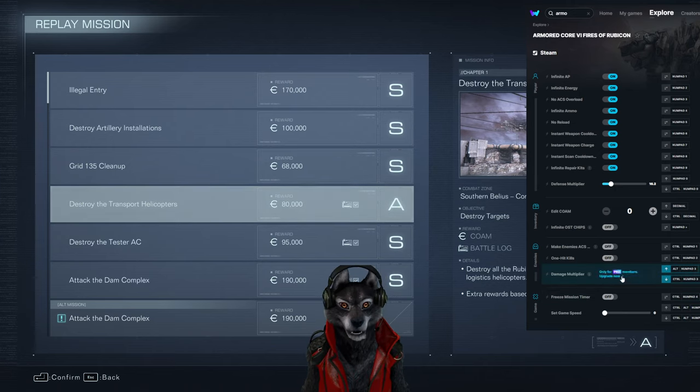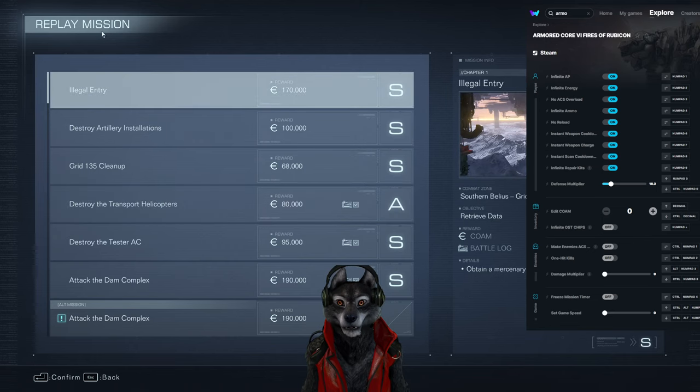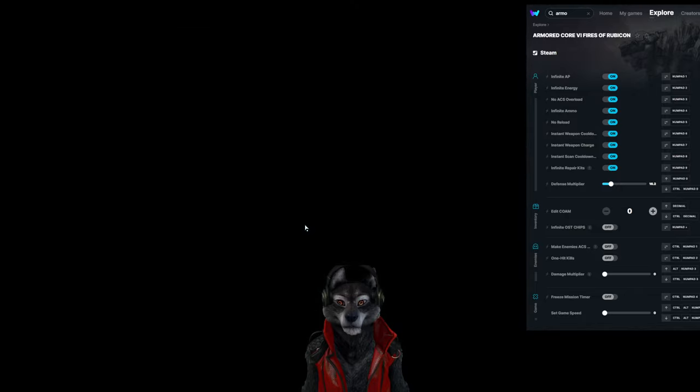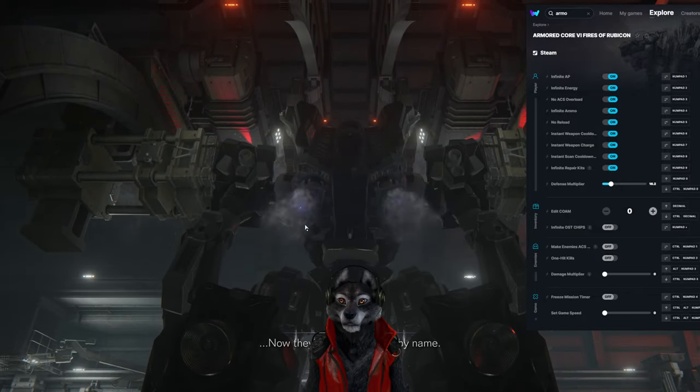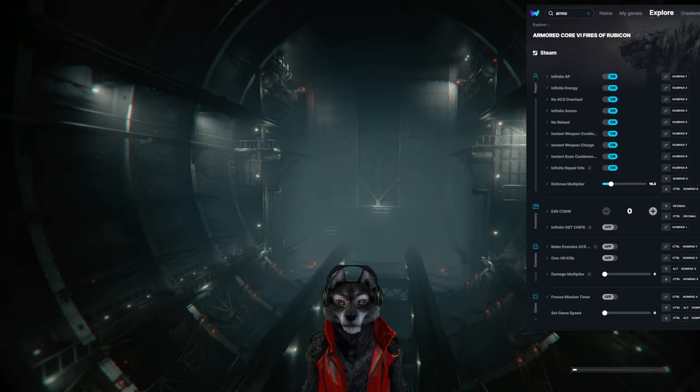So what is our defense multiplier anyways? Does one just make us normal or something? I've played this mission a couple times, even with cheats, and I've never gotten an S rank. Now they're asking for you by name — don't care. We're gonna fly and die, or hopefully not die.